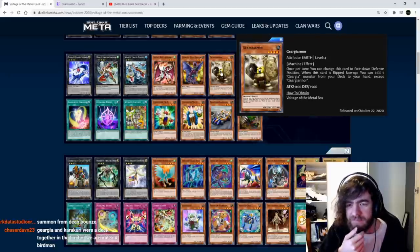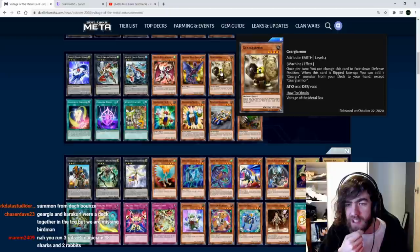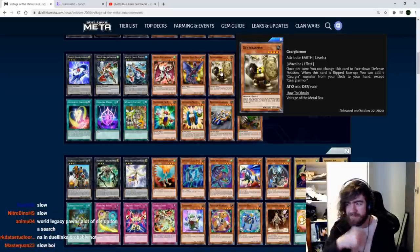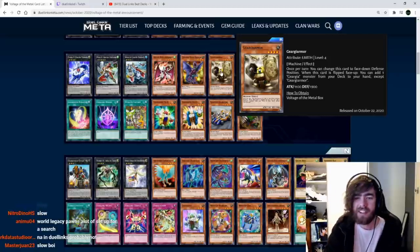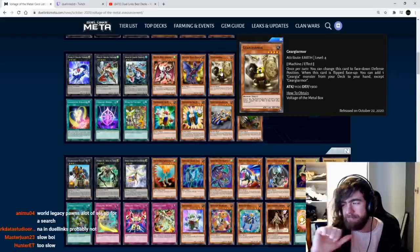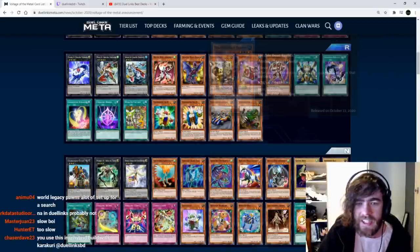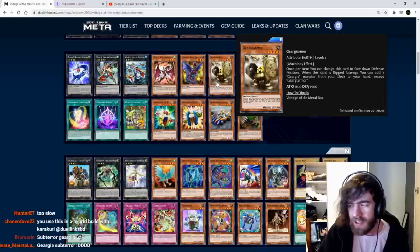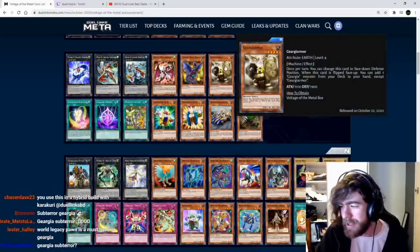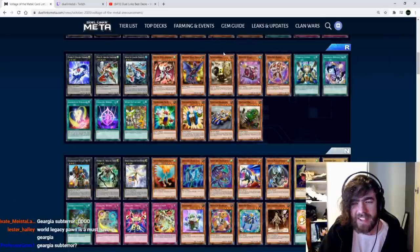Gear Gear Armor: once per turn, you can change this card to face-down defense position. When this card is flipped face-up, you can add one gear monster from your deck to your hand, except Gear Gear Armor. I don't like this card too much — it's just too slow. The game's not that slow. You could use it with a high rebuild character to turn it face-up, but as it stands with normal Gear Gear, you probably won't use it.